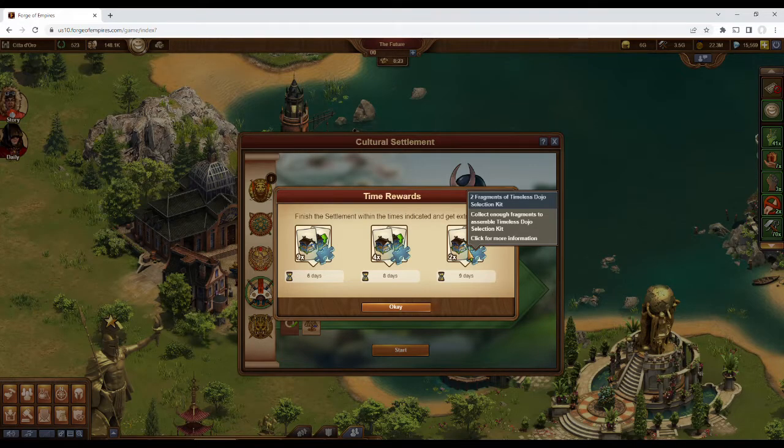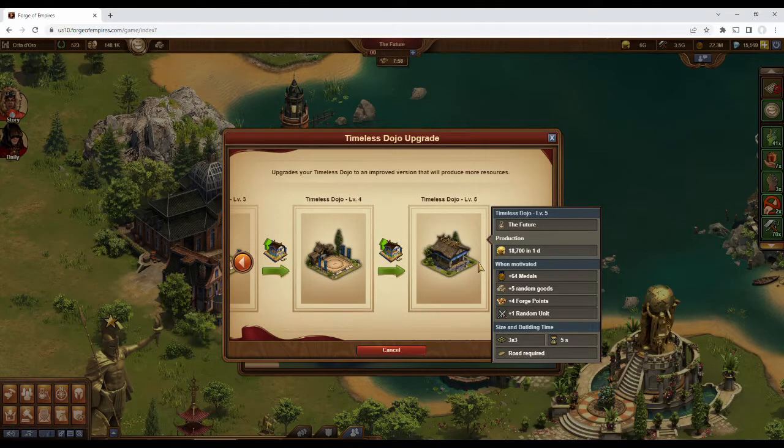The time rewards have fragments towards a special building called the Timeless Dojo. The dojo has five levels and provides a variety of resources every 24 hours. These include coins, medals, random goods, forge points, and a random unit from your age. It is slightly larger than the Viking building at 3x3, but it is still relatively small.